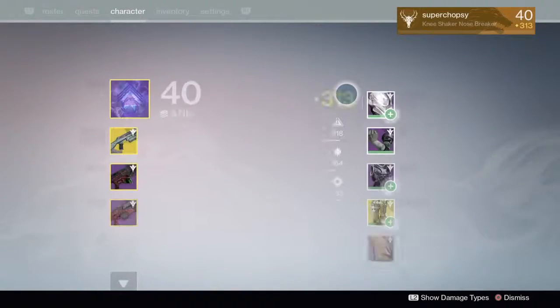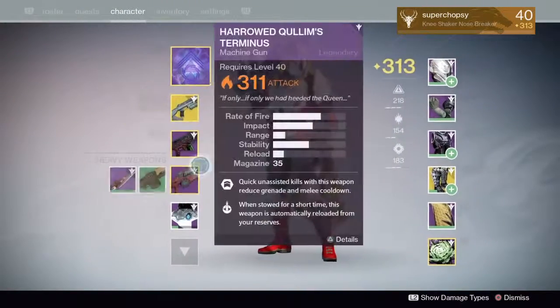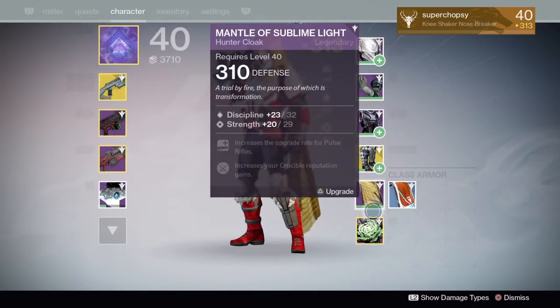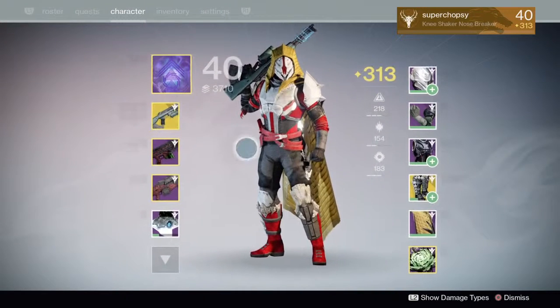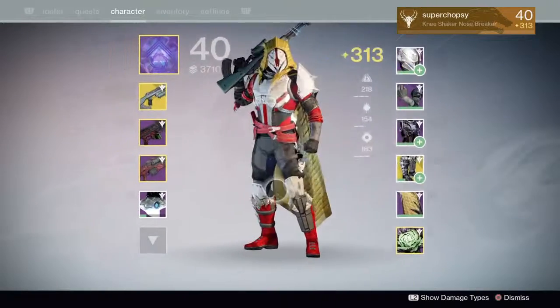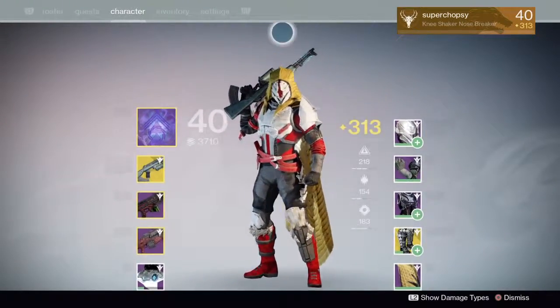It's basically an AK-47 but probably a bit worse because on CoD guns just kill so quick. I'll be doing other weapon reviews like the Hawkmoon, Last Word, No Land Beyond, Black Spindle, Chaperone, Imbricate Truth, Dragon's Breath. Xur is selling Knucklehead Radar for Hunters and Dragon's Breath, and the Apotheosis Veil for Warlocks.